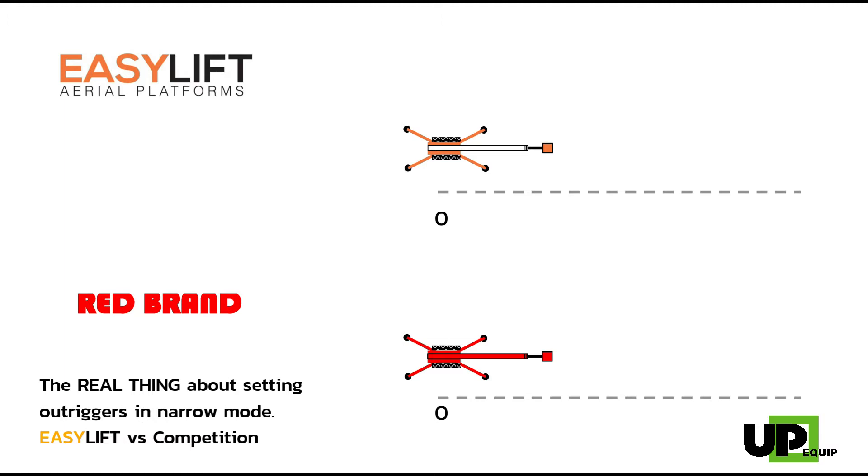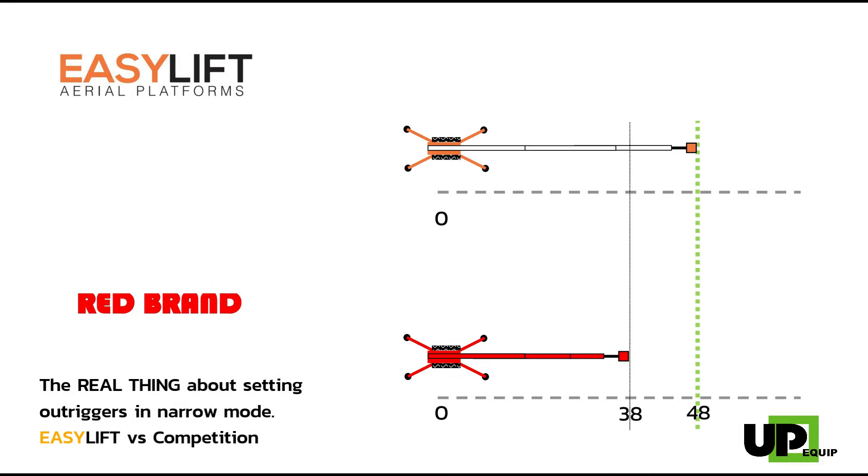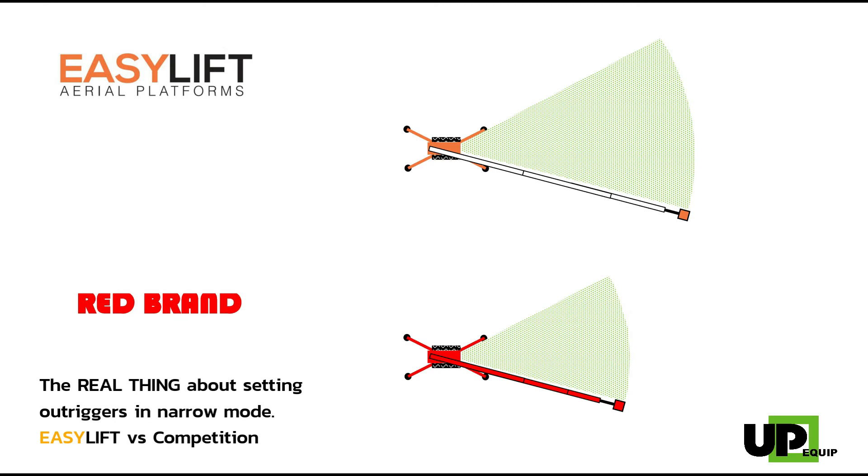We remember that with such weight, we will reach out 48 feet versus 38 feet in the front with the Red. So let's extend. In full extension, both units will give you complete freedom between the outriggers in the front. The basic principle of narrow is to offer max reach in the narrow portion. So for both units, it's normal that you cannot rotate past the small portion of the pie if the boom is extended, so let's retract the booms.